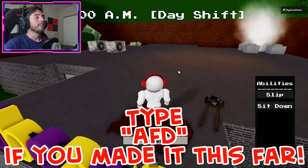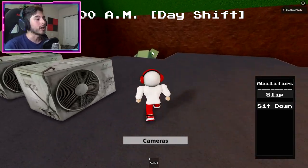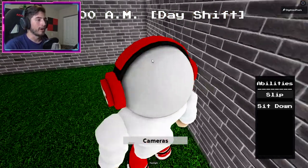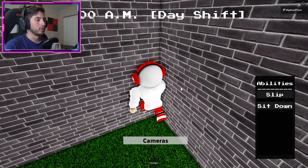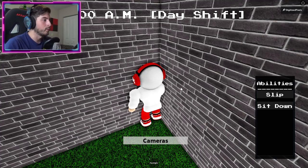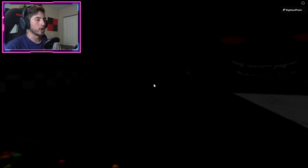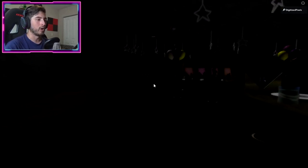Do not reset, because secret character number seven is right here in the back. This one is going to teleport us to a crazy place. Drop down, go into this corner, and it will teleport us to another location — the upside down. It takes a while sometimes. Once there, open up the door and go through. It's super dark, so hopefully you can follow along.